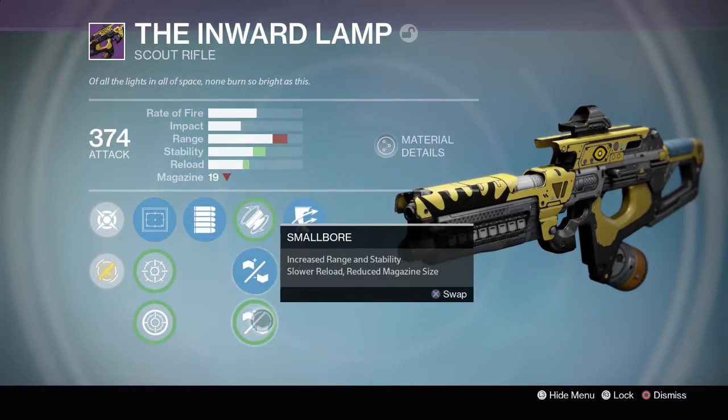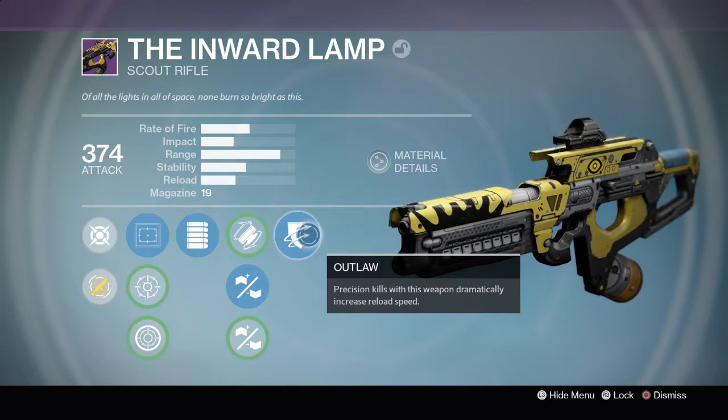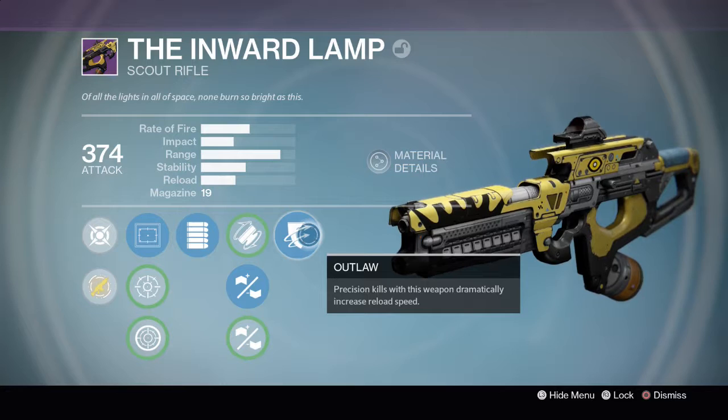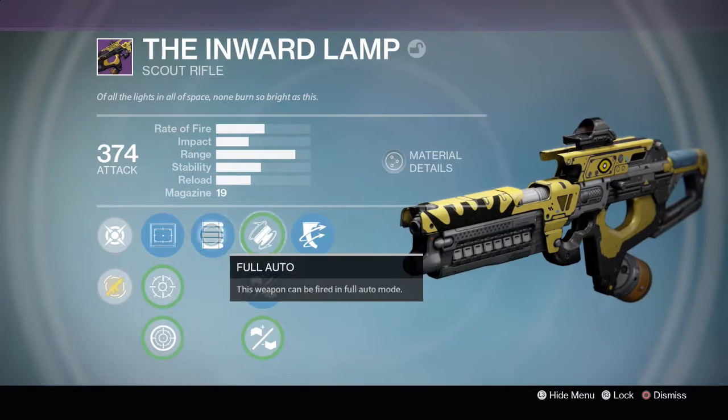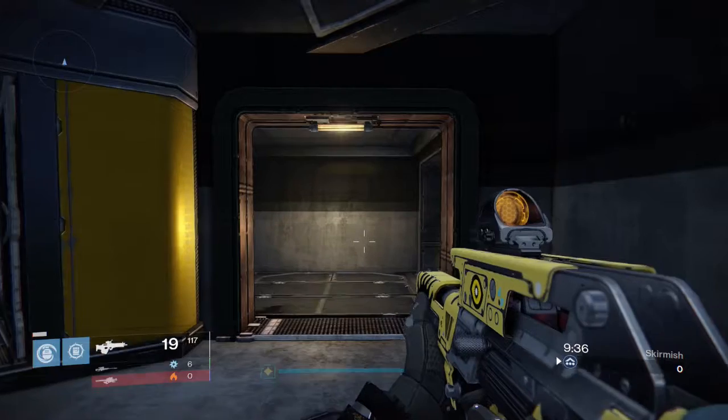You also have fitted stock, rifle barrel, small bore, and outlaw — pretty good PvP perks. Outlaw is great because you're gonna be wanting to shoot for the head anyway, so outlaw comes in handy there. Rifle barrel increases range.